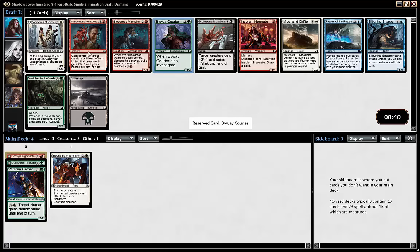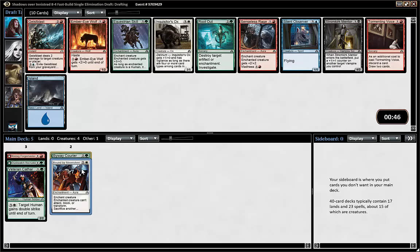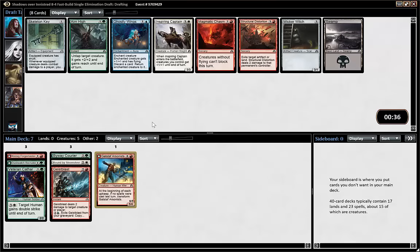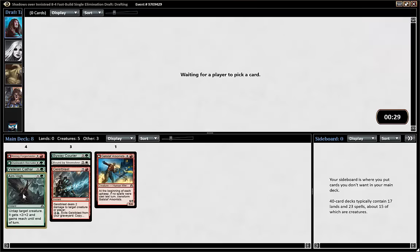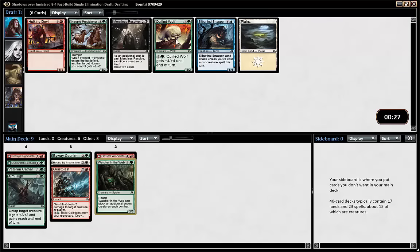The missionaries makes me want to commit to white and also pick equipment, so I'm not taking it. Geist Blast is decent. Could also see taking the wolf but we don't know if it's open yet, so maybe just take the potential removal spell. Aim High — I think that's pretty solid, and if you're red-green you want some ways to block flyers. It's also a decent combat trick.